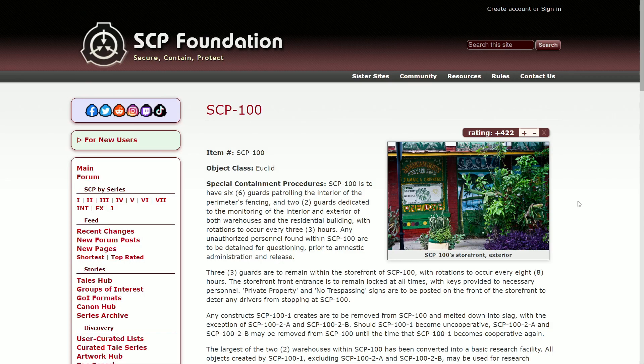Storefront entrance to remain locked at all times with keys provided to necessary personnel. No-trespassing signs are to be posted at the front of the store to deter any drivers from stopping at 100. Any constructs SCP-100-1 creates are to be removed from 100 and melted down into slag, with the exception of 102-A and 102-B.